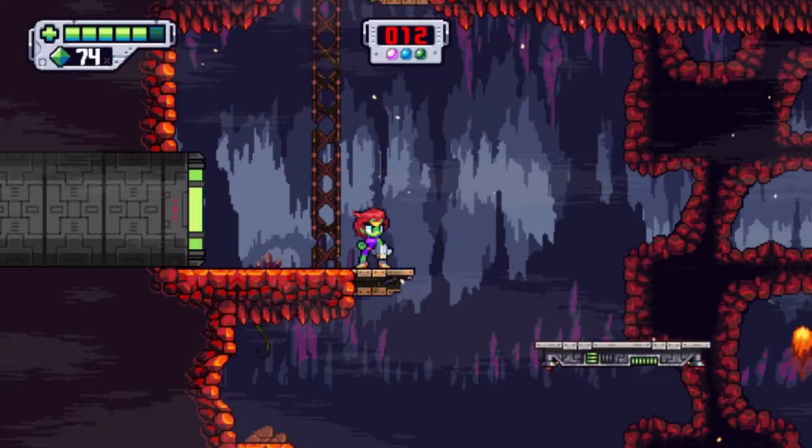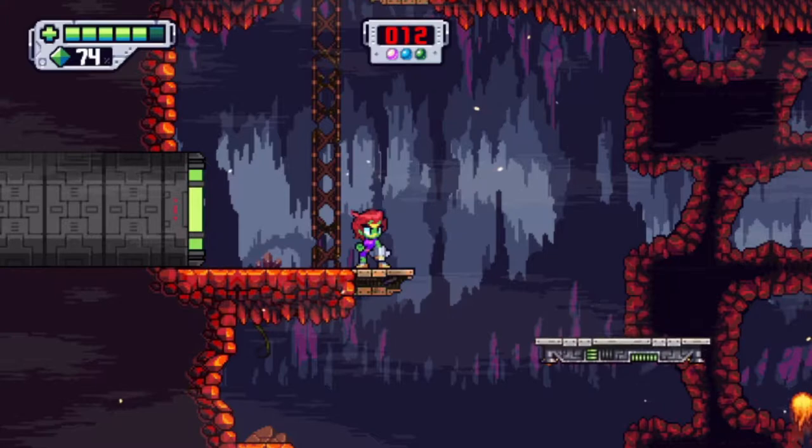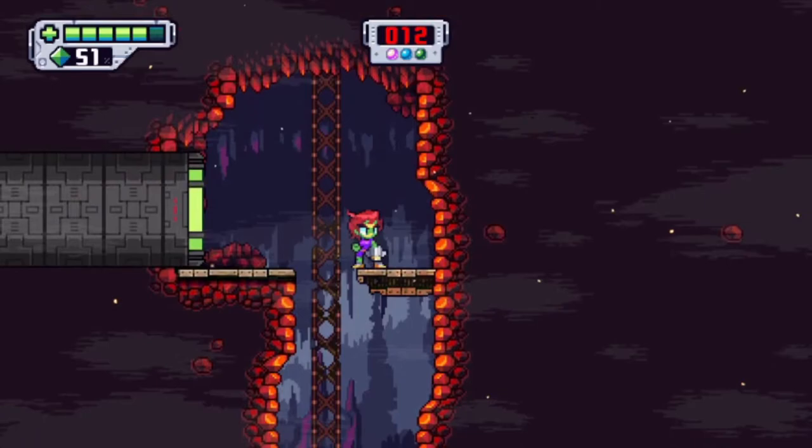The most interesting thing about this game is your extra ability. You have weapon energy shown in the top left — currently at 74%. With that you can fly around, which consumes weapon energy. While flying you're also invincible and can damage enemies.